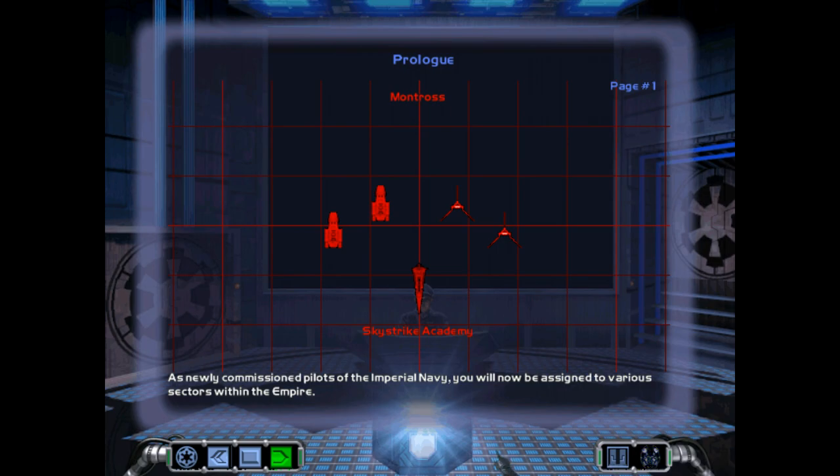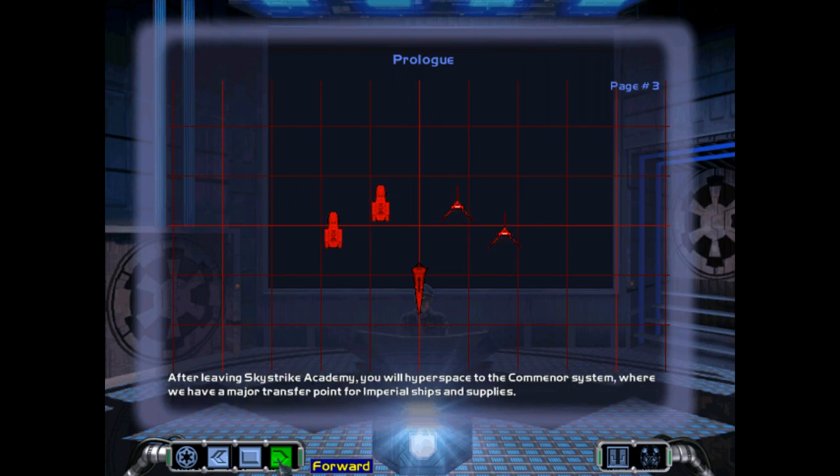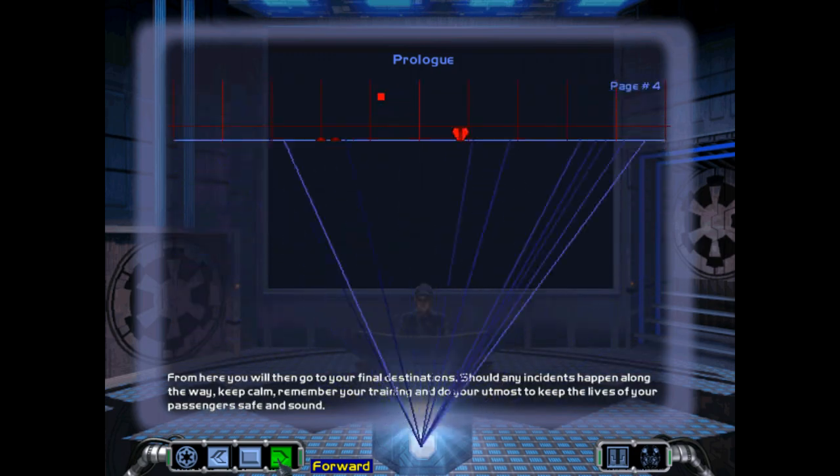Here we are — Battle 0 Mission 5 Prologue. This is a story-based mission. I came up with this pretty late in the 1.3 patch development; I'd really wanted to do this for quite a while. The idea of doing a mission that bridges Battle 0 and Battle 1, so you leave your training and go to start your campaign proper.